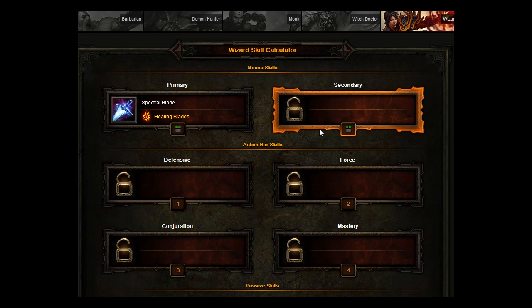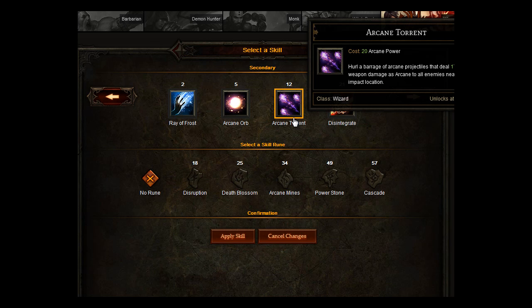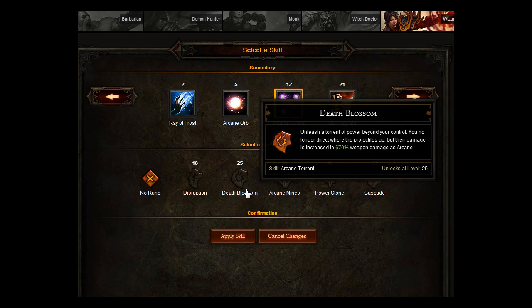For your secondary skill, we're going to put Arcane Torrent. Hold a barrage of Arcane projectiles that deal 175% weapon damage as Arcane to all enemies near the impact location. And you want to go for Death Blossom, which unlocks at level 25. Unleash your Torrent of Power beyond your control — you no longer direct where the projectiles go, but their damage is increased to 670% weapon damage.